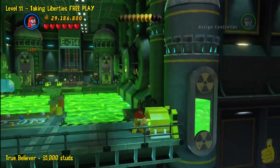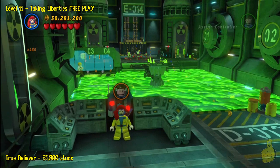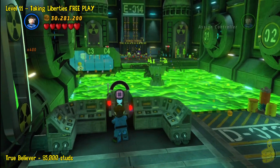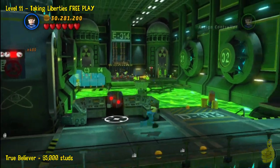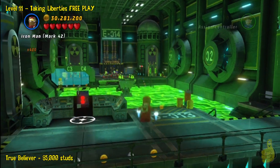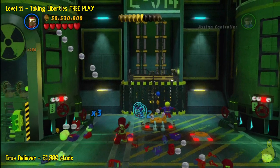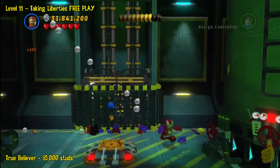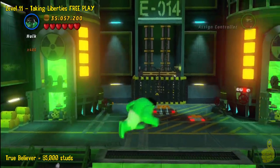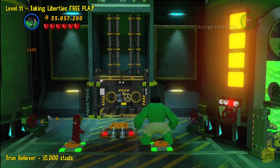We'll take that mini kit all day long. So here we go — we're told we're not smart enough, the computer telling us we're not smart enough because we're a girl. So we'll go ahead and switch to a flying character like Iron Man, fly all the way over here, take out a handful of baddies, and there are two switches that need to be dealt with. You might try standing on both switches — and it worked! So go ahead and get on out of here.